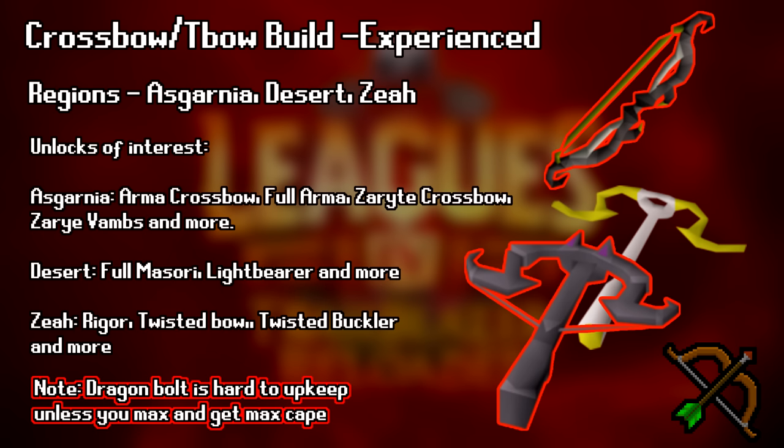This build is good for learning God Wars and Raids 1 and 2. This build does have one major issue, which is maintaining Dragon Bolts. You don't get an Assembler to preserve your bolts, so you'll probably have to camp Adamant, Ruby, or Diamond Bolts for most of your PVMing, but you will save Dragon Bolts for harder bosses like Nex or Chambers. Alternatively, you can max all your stats to get the range cape effect on the max cape, but this is why this build is not recommended for your average player — definitely for more experienced players.